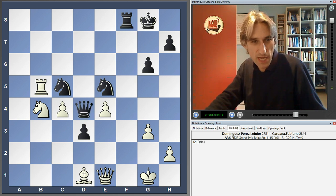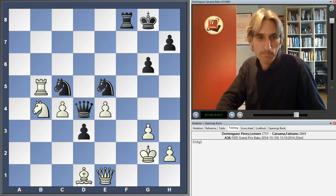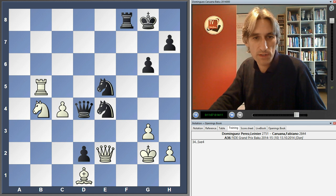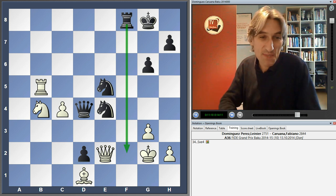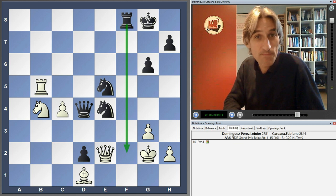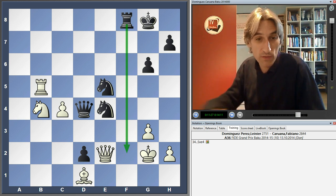Caruana broke through — what a triumph of centralisation. Every picture tells a story. Look at this fantastic centralisation. After move 94, Dominguez resigned. There's no sensible defence to Rook F2 and so on. So Caruana found himself in the lead again, sharing it with Boris Gelfand, who also won in round 10.